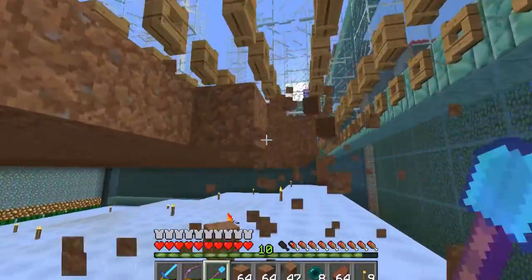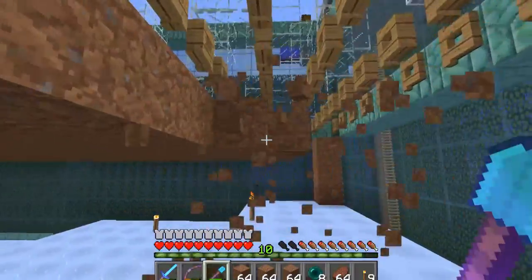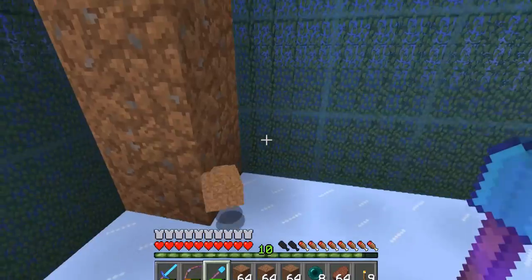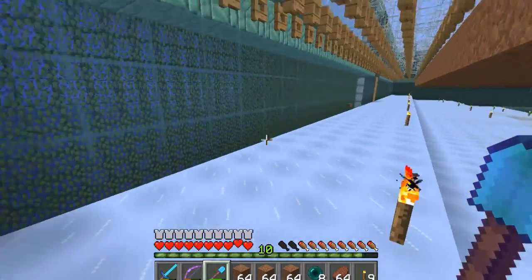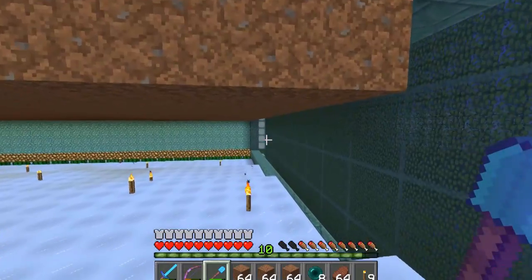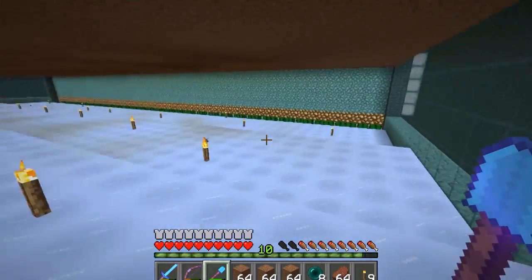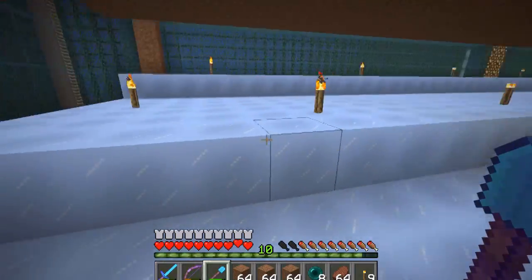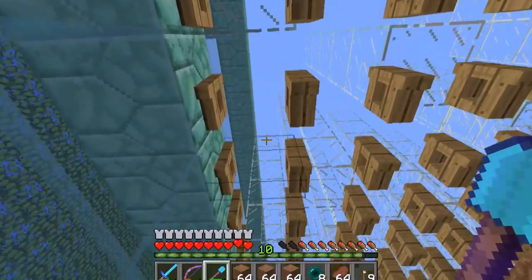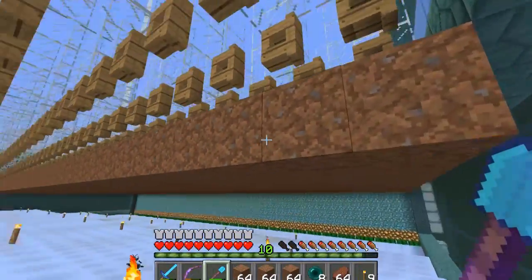We've got to remove all the dirt blocks from underneath all of these gates — that's our first objective. Then what we need to do is come back in and get some water ready on this line right here and let that go so it will cover the whole set of this packed ice structure. And then once that's done we can put in our water up in the spawn tank.